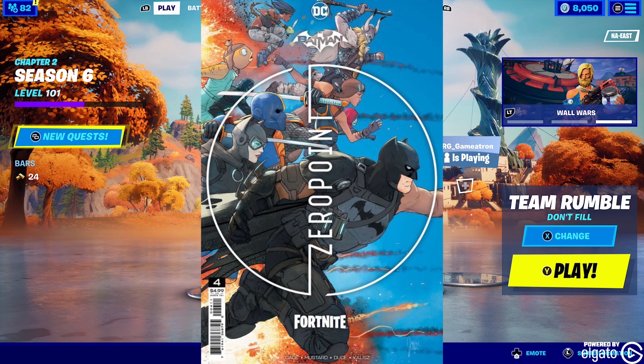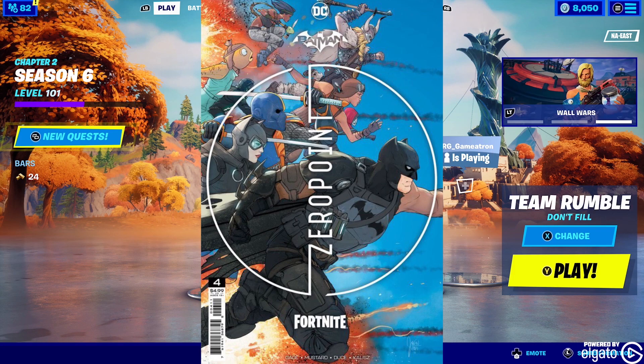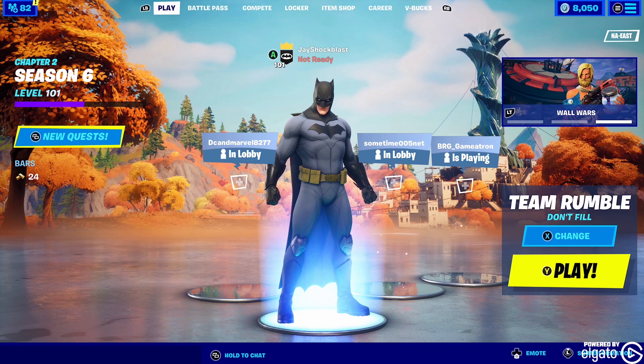As we saw with the Marvel Comics collaboration, every character that showed up on one of the collaborative covers ended up getting a skin in Fortnite. So this clearly means an actual comic dedicated to a crossover event between Fortnite and the DC Universe, showing another character from the DC Universe, absolutely has to mean that we're getting that character. You can see Catwoman as well and she's already in the game, so this has got to mean Deathstroke is coming to Fortnite.